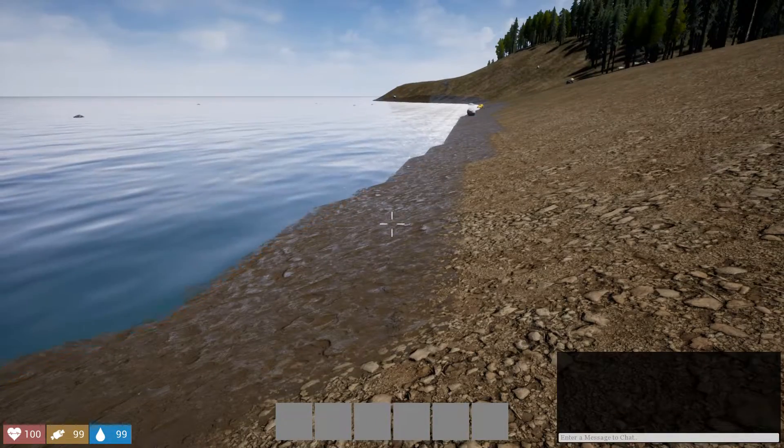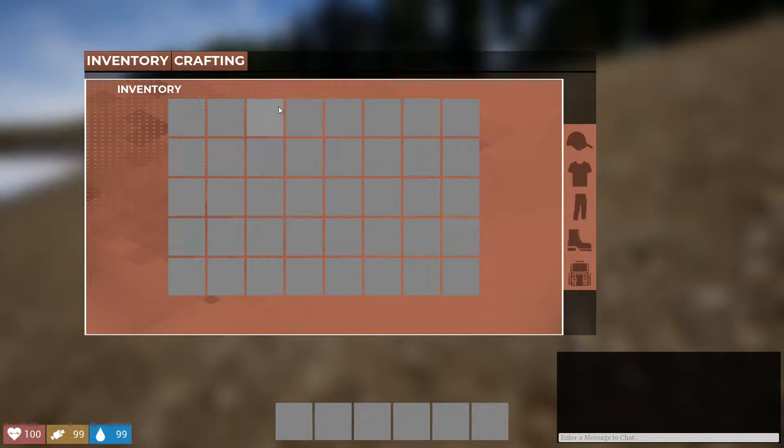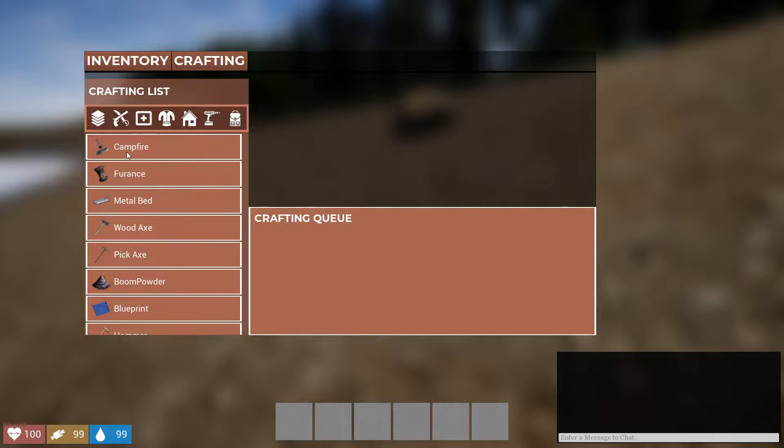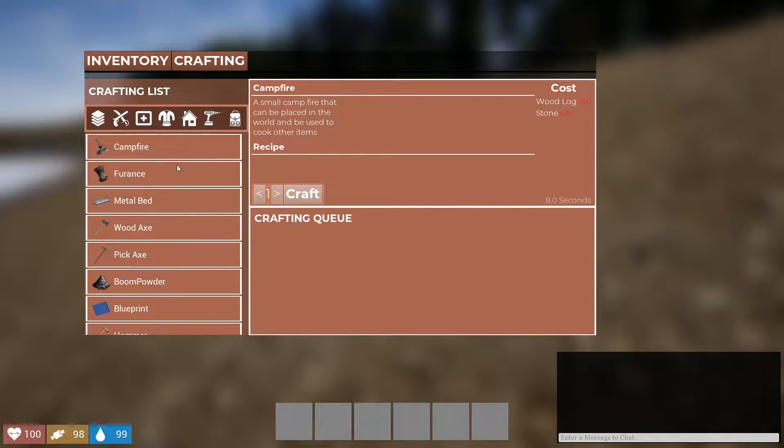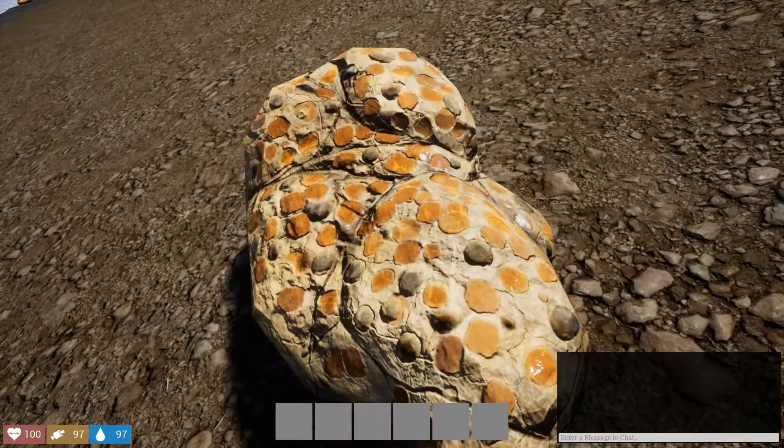I don't think there are going to be any zombies in this game. I think this is more of a base-building survival type game where you're trying to build a base, maybe find or build a gun, and fight other players. The base UI here is almost exactly the same as World of Zombies last night. They have reduced the size of the health, hunger, and thirst bars — made them smaller and moved them to the far corner — but the icons are exactly the same.